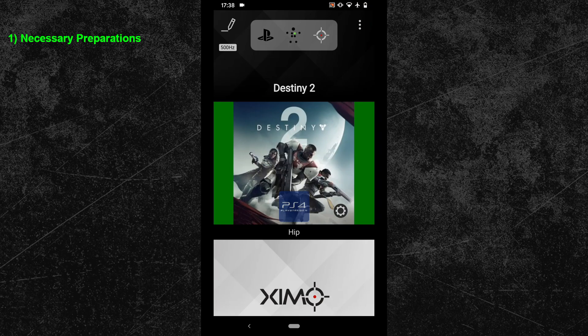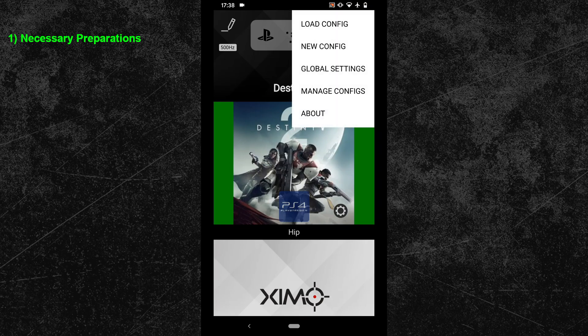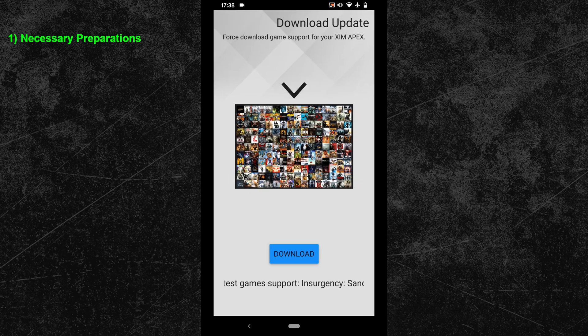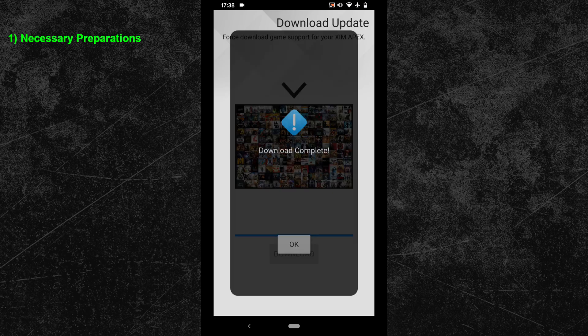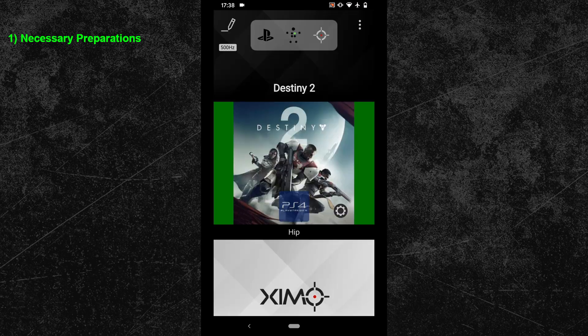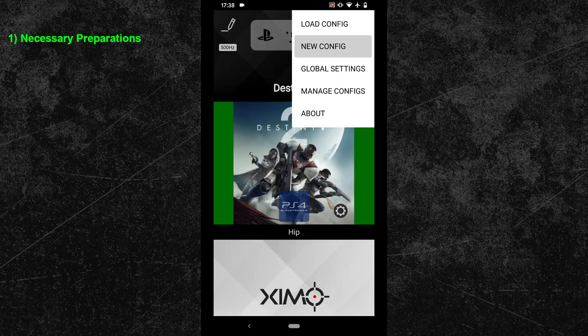Go into the top right corner of your SIM manager and click on global settings. In that menu, proceed with the library download option, which will update your game library to contain the new Destiny configuration. This feature basically updates your whole SIM database. Once the download is done, you can exit this menu and click on the new configuration button in the top right corner.